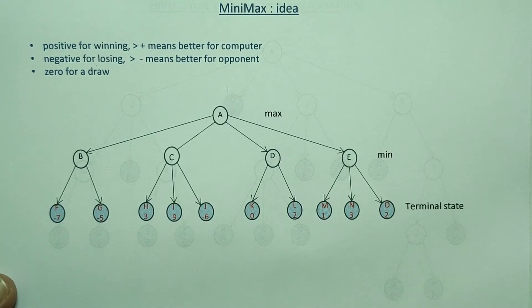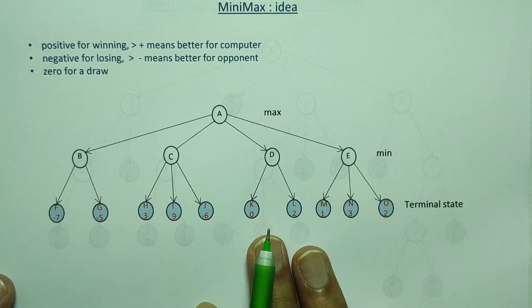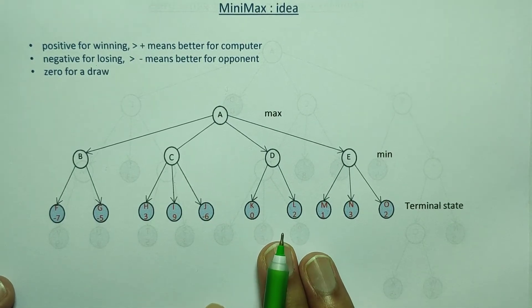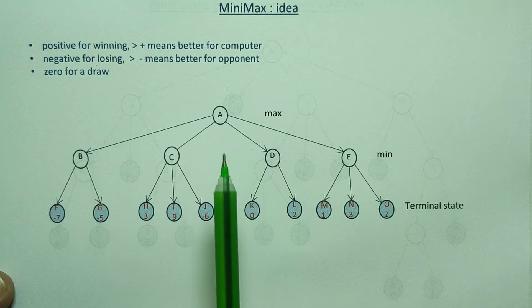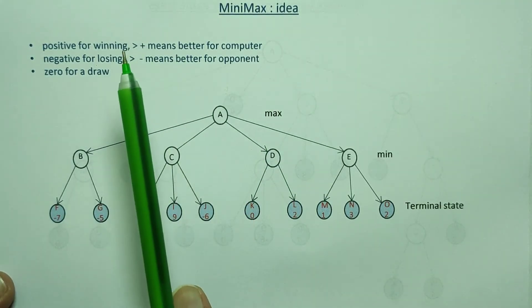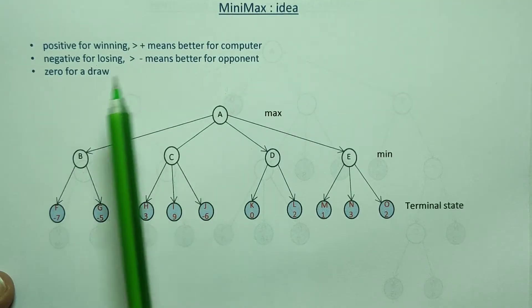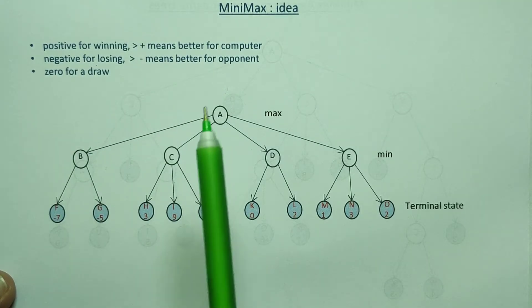you can see the possible moves for the new nodes. This is the way to consider possible moves. A plus means better for the computer, minus means better for the opponent, and zero means a draw.